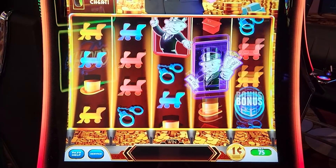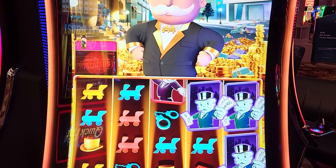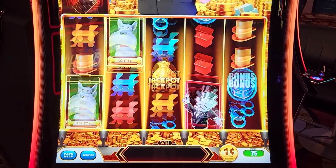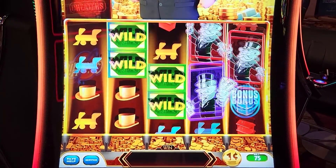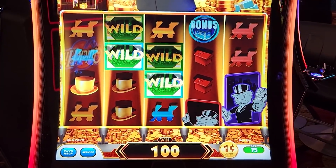It says on the reel: one triggers a random cheat. If you get that guy — Rich Uncle — look, he actually does a funky little thing! He spins it around. Wilds! Oh yeah, dollar — heck yeah!